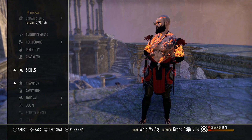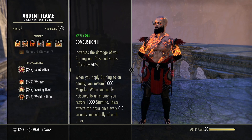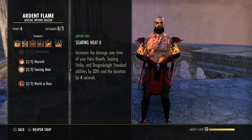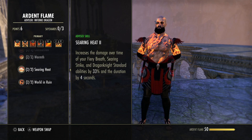Before we get into the gear, let's talk about some of the class changes that make DK so much more powerful. The first is the Combustion passive — this is very big for the DK, as we get 1,000 magicka back every single time we proc the burning status effect, every 0.5 seconds. So if we proc it every second, we're getting 1,000 magicka per second, which is insane for sustain. This allows us to go more damage-oriented. We also get increased damage on flame attacks, which used to be a different passive.